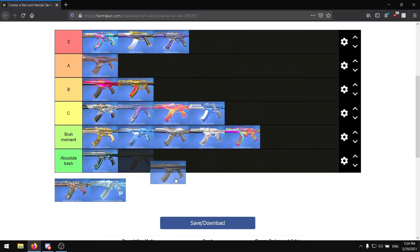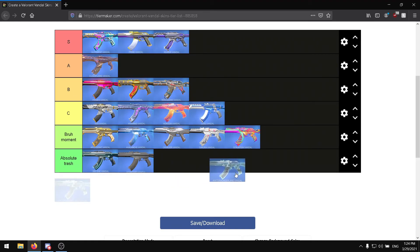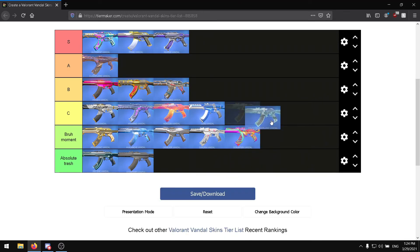Sensation Vandal — it's pretty ugly, bruh moment. Standard Vandal — I'm gonna put this in S tier... just kidding, absolute trash. Wasteland Vandal — I actually kind of like it, it's decent, I'll put it in B tier.